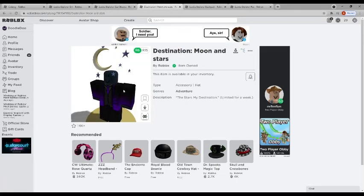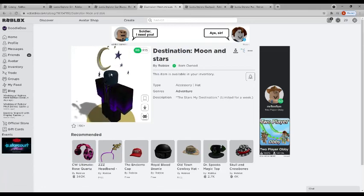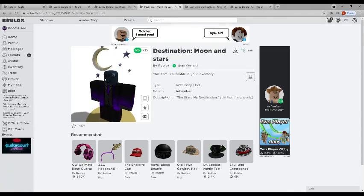All of these are actually retextures — or ripoffs in other words — of hats Roblox has already created. So if you want these instead of the originals, you'll save loads of money. For example, the Explorer Hat is like a classic steampunk-type hat and it's actually 10 million Robux at the time of recording — but this version is completely free. The Destination Moon and Stars hat is 100 Robux if you don't get the Luobu one, and they look exactly the same — you literally can't tell the difference.